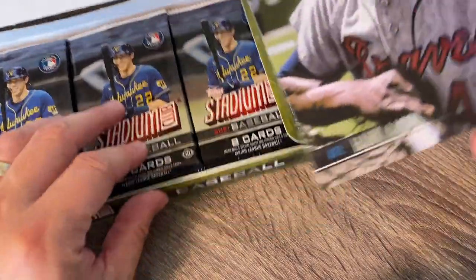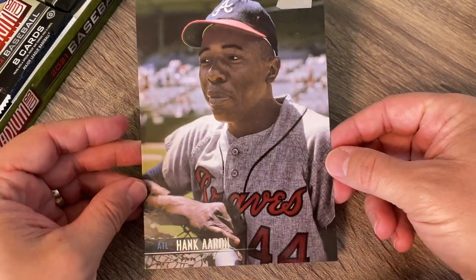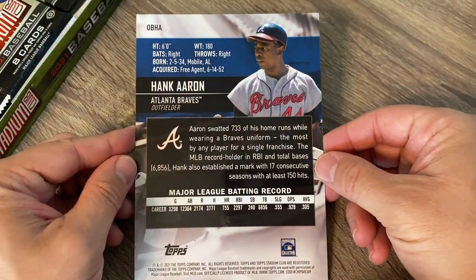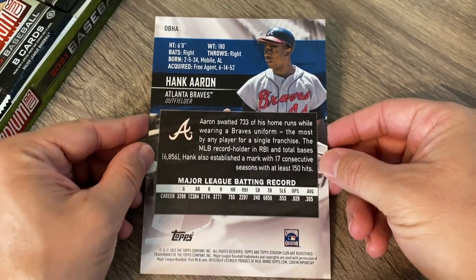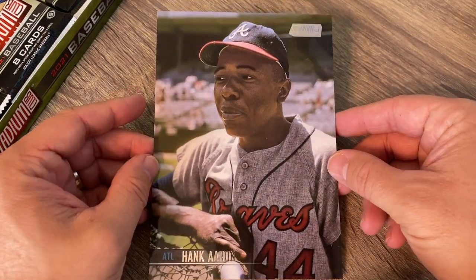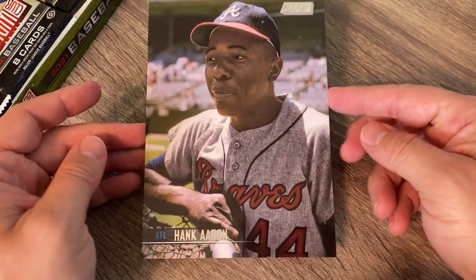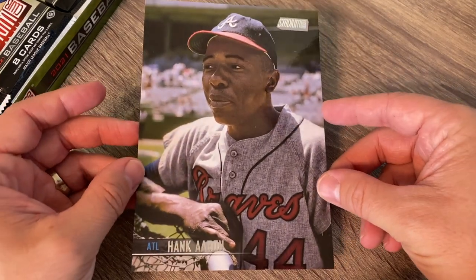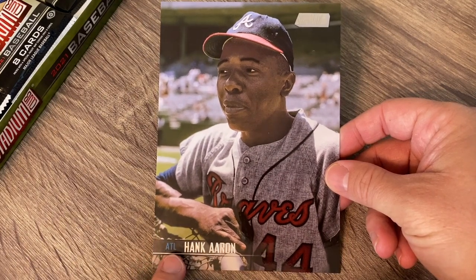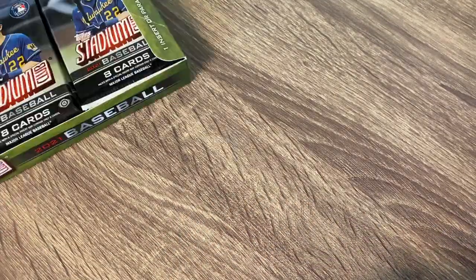Right on top, if I can get back here, it is a Hank Aaron oversized card — like an eight by ten, maybe something like that. Here's the back of it. It just looks like a big, huge card. I am not a huge fan of the oversized cards. I buy a couple of them and put them in a frame for players that I like, but when I get a player I don't really collect, they're really hard to sell because they're really hard to ship. Very cool though. This is the design — just a little bit of a name down here in color with very simple font. I really dig the simpleness of that.